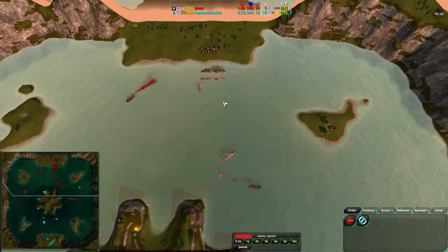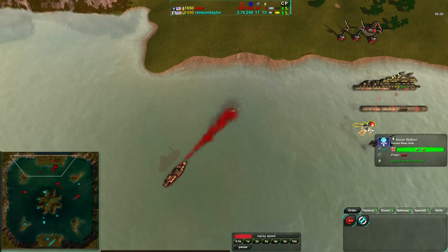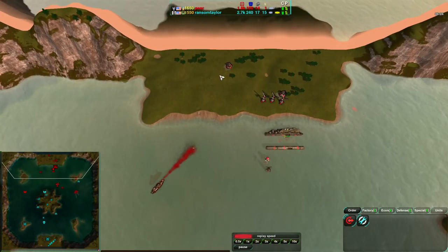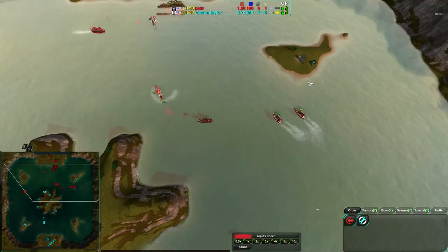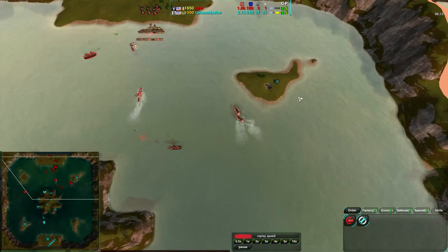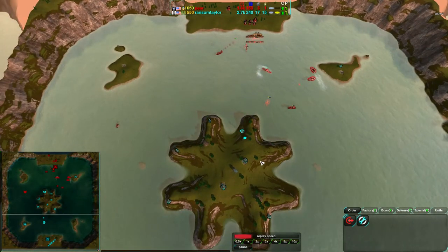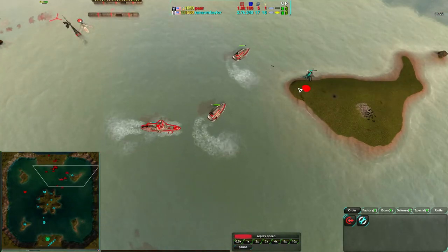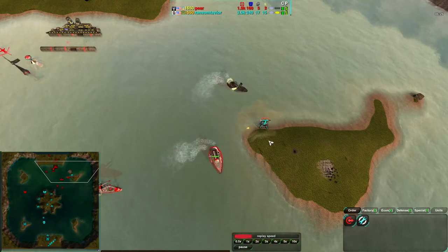Crusaders are exactly what Pear needs to turn this around, but he doesn't have a lot of energy right now — he needs to build tidal plants, which is risky, or solar plants, which is much less risky. What I mean by Ransom Taylor having a 'cloakiness' is that he's playing amphib. Pear is making sure Ransom Taylor can't get away with it too easily, keeping him on shore or on land.